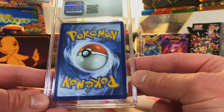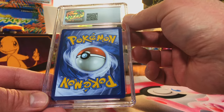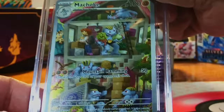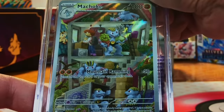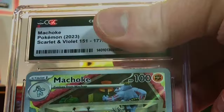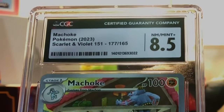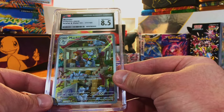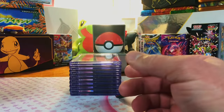Very minor edge whitening — it's so minuscule, it honestly shouldn't even be a problem. Centering is good. The Machoke Illustration Rare from 151 — it looks like a 10. How is that an 8.5? That is nuts. Well, I'll never know, but at least it's not lower than that.